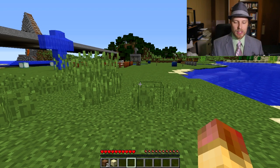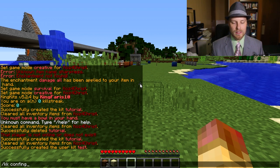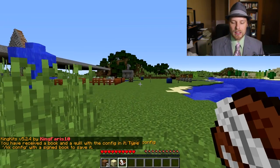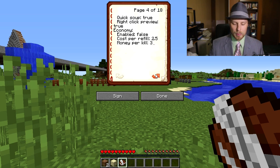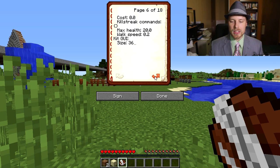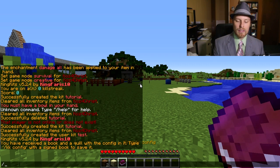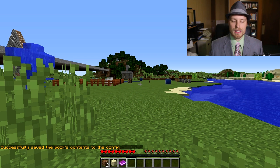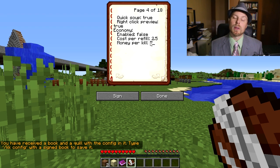Before jumping to the config file, you can actually make config modifications in-game. Do 'kk config' or 'kingkits config' and you'll get a book with the configuration inside it. Make your changes — for example changing a value to seven — then sign and close the book. Do 'kk config' again and those changes are saved to your configuration.